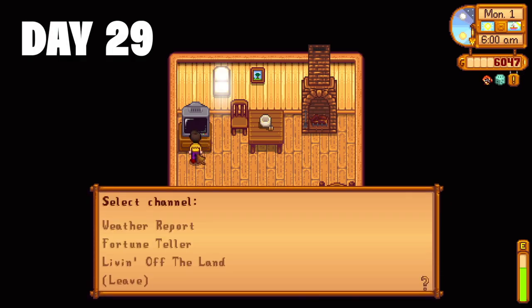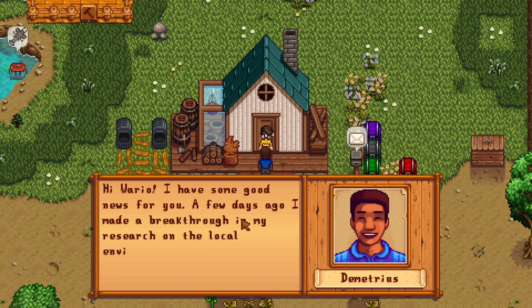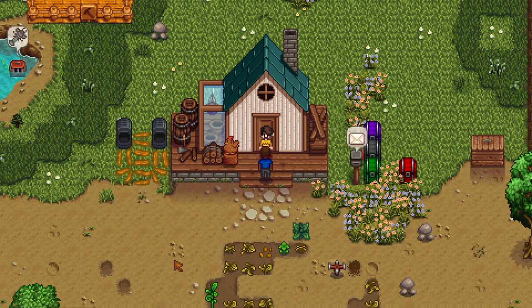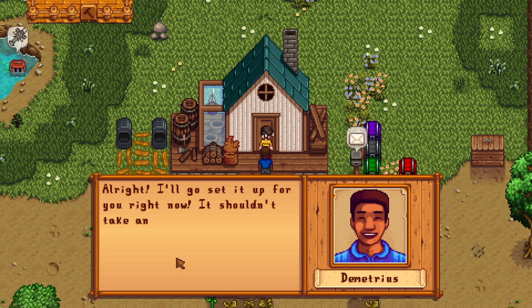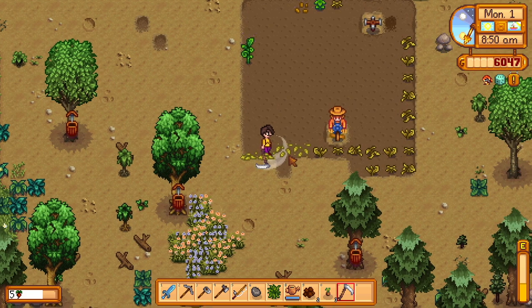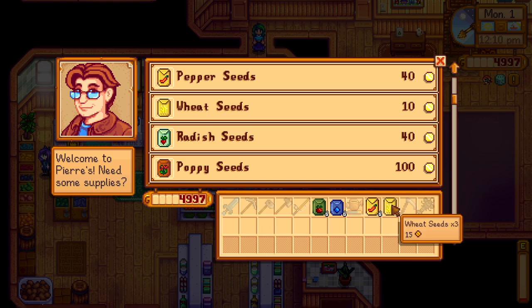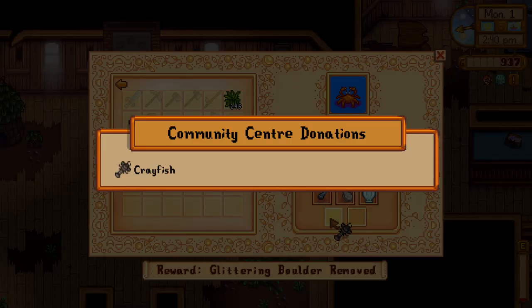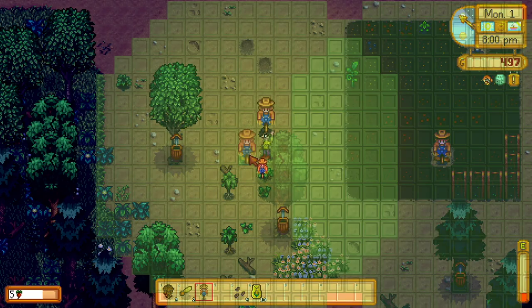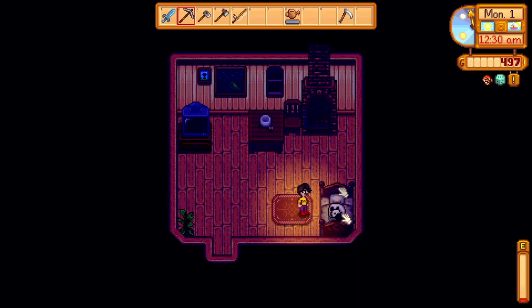Day 29 — first day of summer. Demetrius is at my door wanting to set up a cave to attract some local species. I decide to set up mushrooms because they're a pretty good food source — I do tend to forget about the cave, so it feels like less of a big deal if I forget when I have mushrooms. Today is pretty much clearing weeds, setting up the planting area, going to Pierre's to buy more seeds, then heading to the community centre to drop off the crayfish I caught overnight in the crab pot. I build a second scarecrow and head to the saloon for socializing. Day 29 done — didn't make any money.